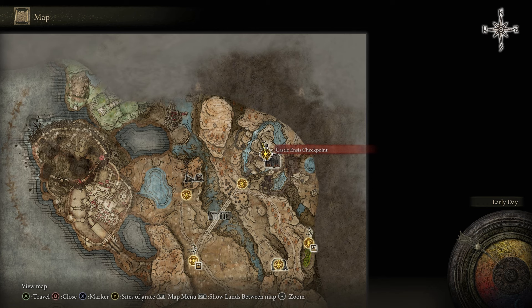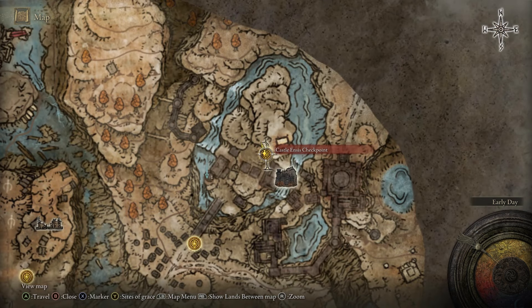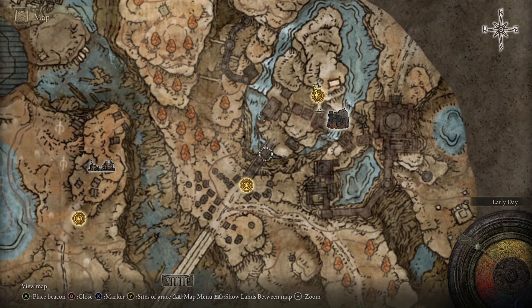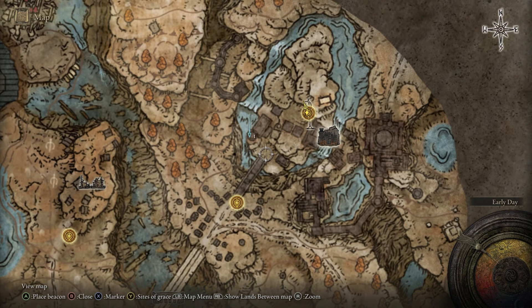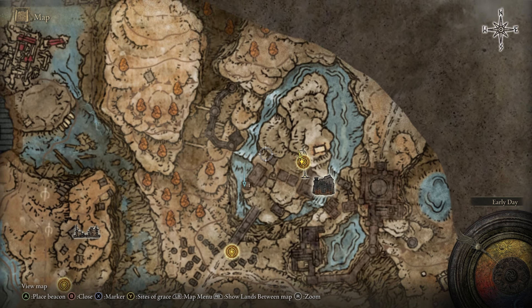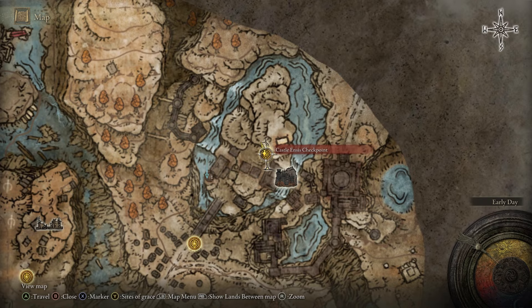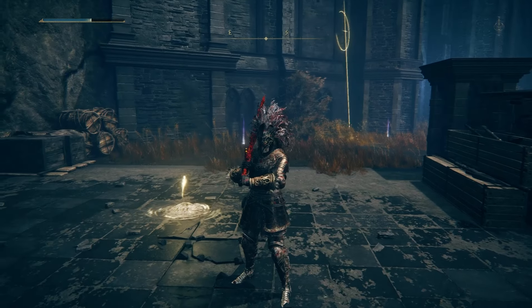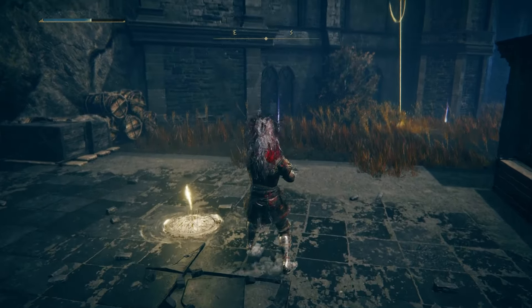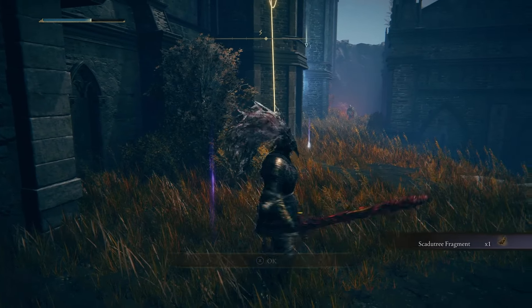For the next location, we're going to Castle Enzis, right over here. You're going to make your way to the Site of Grace because that's where the Mikulis Cross is located. You go across the little bridge, fight the big giant, and follow the pathway up through the area. Once you are at the Site of Grace, you'll see there is a purple item you can pick up — that is a Skadu Tree fragment.